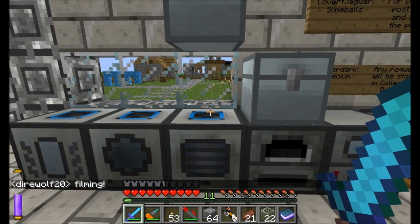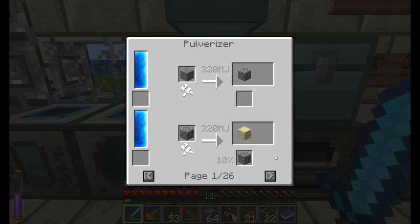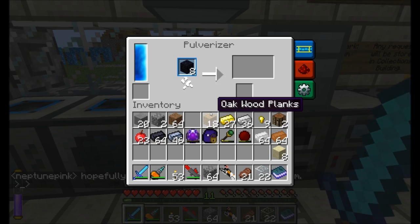Okay guys, we are back. So I've got to pulverize some stuff. First of all, I'm going to pulverize some obsidian. Obsidian pulverization — I wonder if that costs more energy. Oh yeah, look at that, it does. It makes 800 Minecraft Joules instead of 320 for the regular. So it's going to take a little bit longer to pulverize all this obsidian down, but we're going to need it.